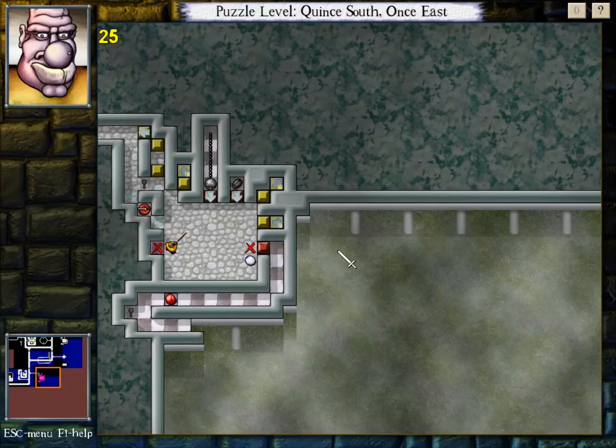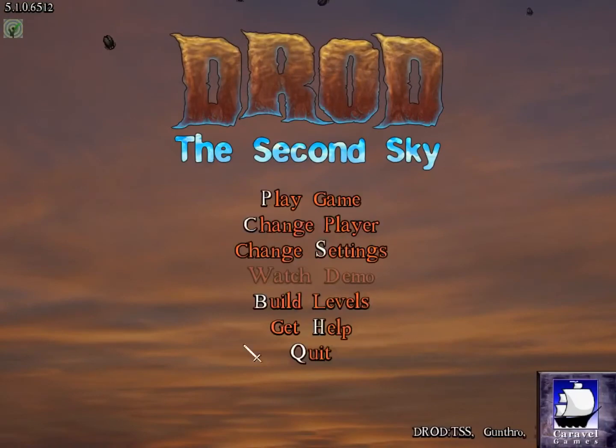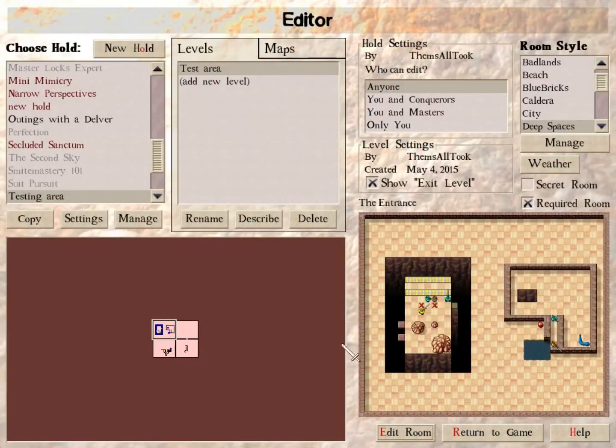I can't just delay the roach a few turns and be able to handle this - it needs to be fully stuck. So maybe a sensible thing to do would be... I need to know something, and I'm gonna go to the editor to find out.